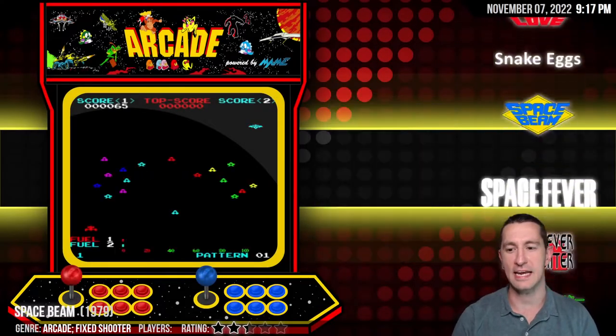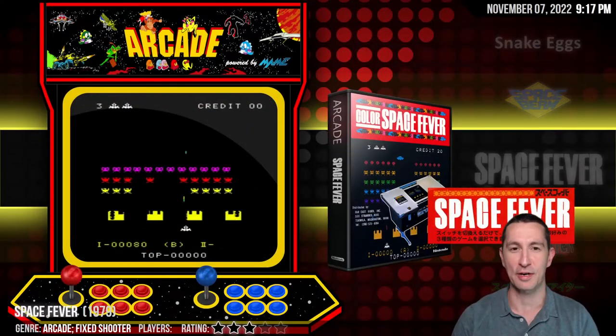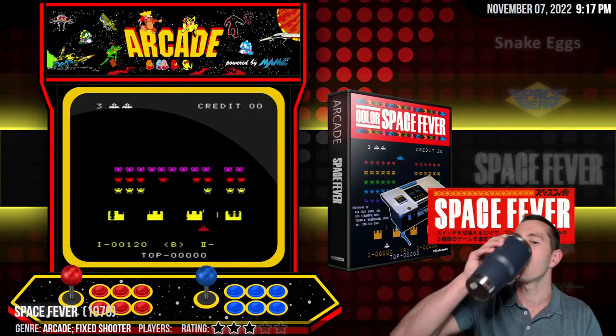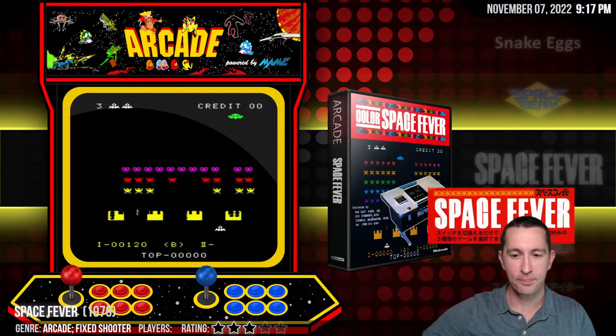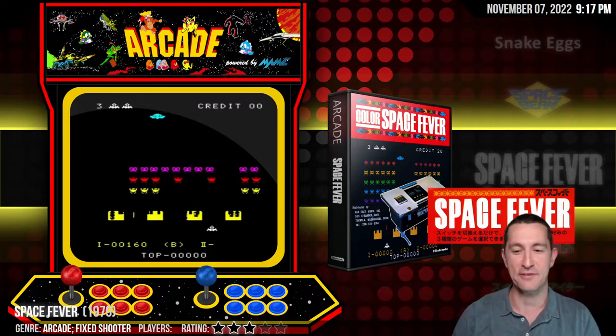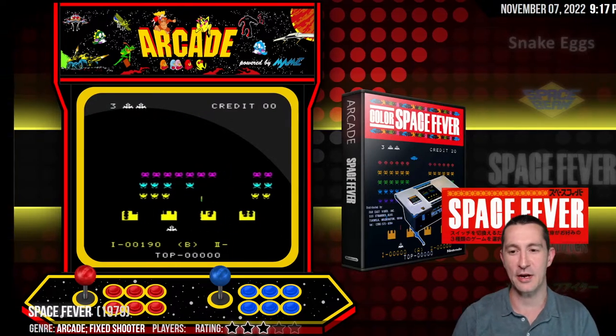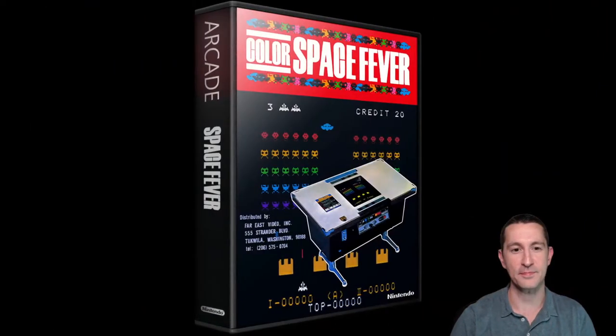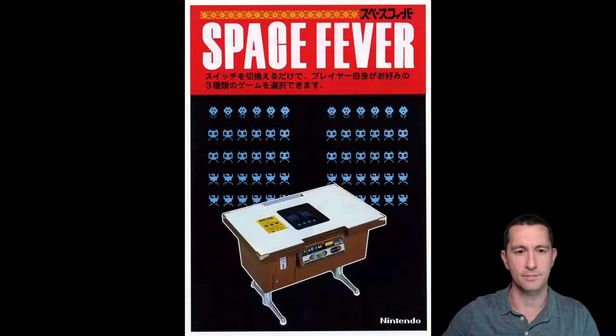Let's move on to our next game. We're going to have lots of space games. This is Space Fever, still in the arcades. Most of these are clones of Space Invaders, obviously. So this is Space Fever in color, by Far East Video Incorporated — another Japanese advertisement flyer.